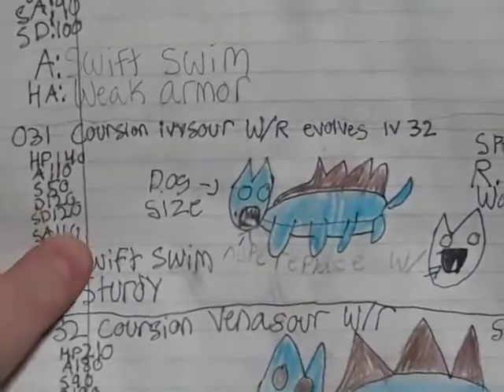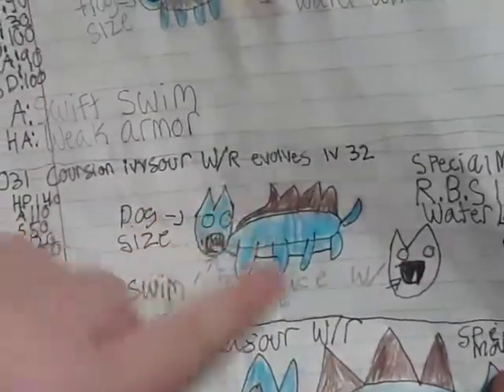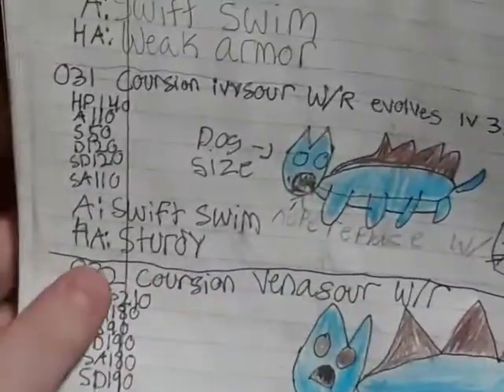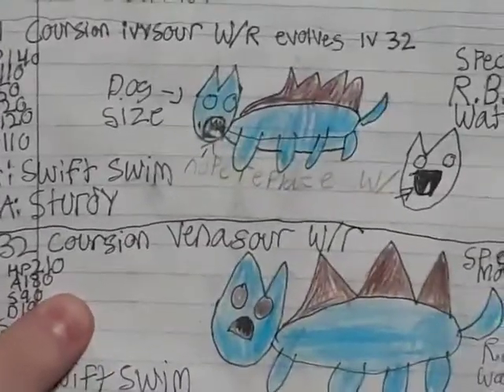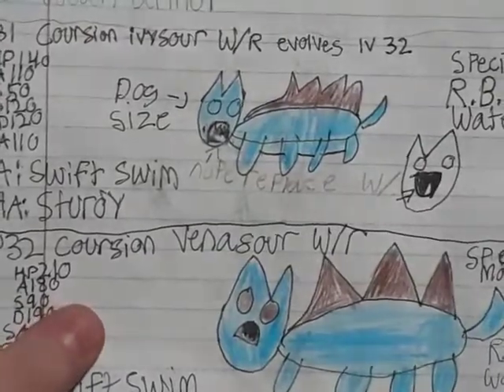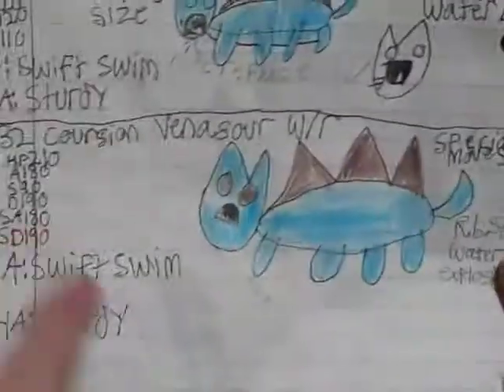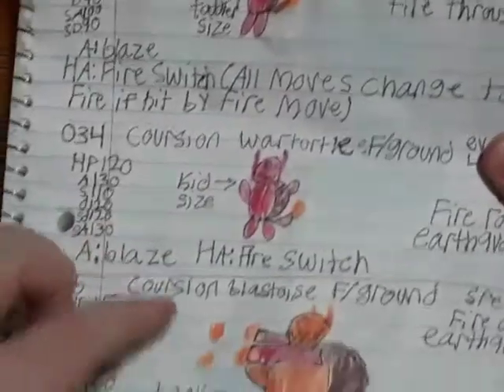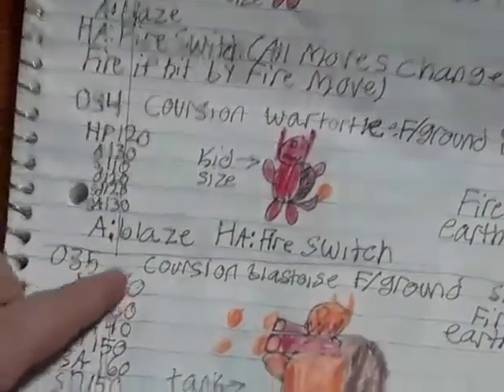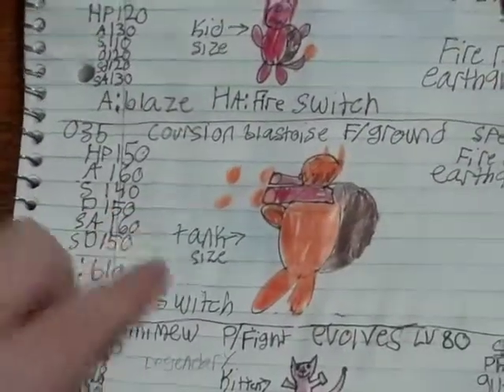Corchian Ivysaur with Swift Swim and Sturdy — I messed up on the mouth, it's supposed to be like a mouth thing. Then we have Corchian Ivy Storage — I'm not a big fan, but I knew you made it. I can't really think of a Corchian Venusaur — water-rock type. Next, Corchian Squirtle, which is my favorite out of all of them. Question War Turtle, which is a demonic beast that I love. And Question Blastoise, another demonic beast — this is my favorite evolution.